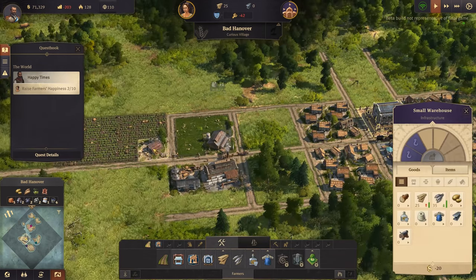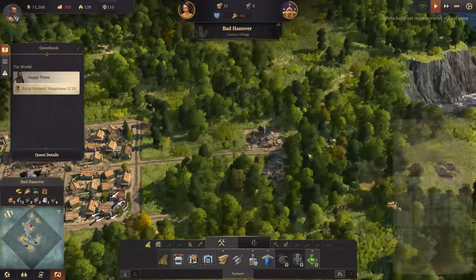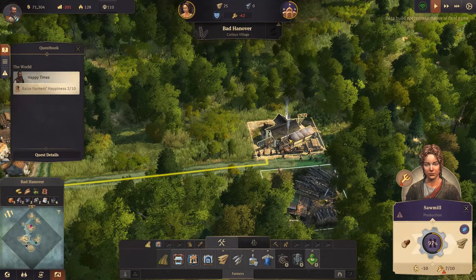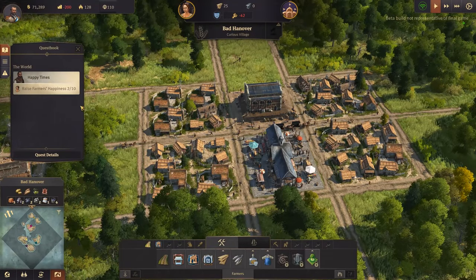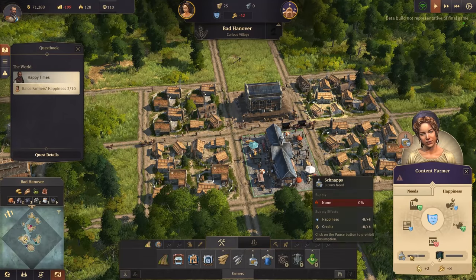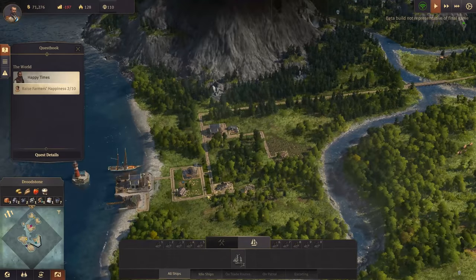They're all still in range of that warehouse, good. Timber coming in from over here, it's all looking good. So yeah, we need to raise their happiness. I think we should take a look at what Willy's doing.